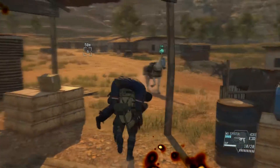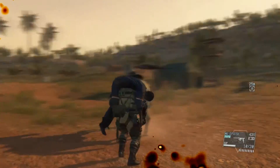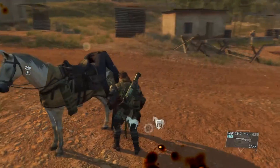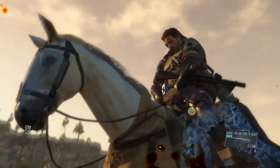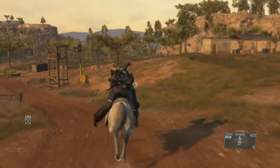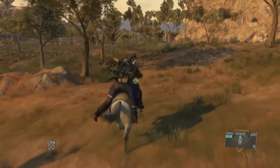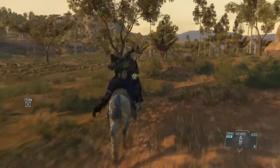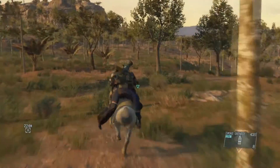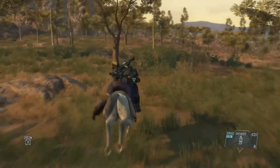My horse was running away for a moment, but once it stopped I was able to put the soldier onto the horse. Then you just jump on the horse and exfiltrate the area — that's pretty much it. Hopefully this video helped you guys get the S rank in Episode 25. I'll see you in the next video, thanks for watching.